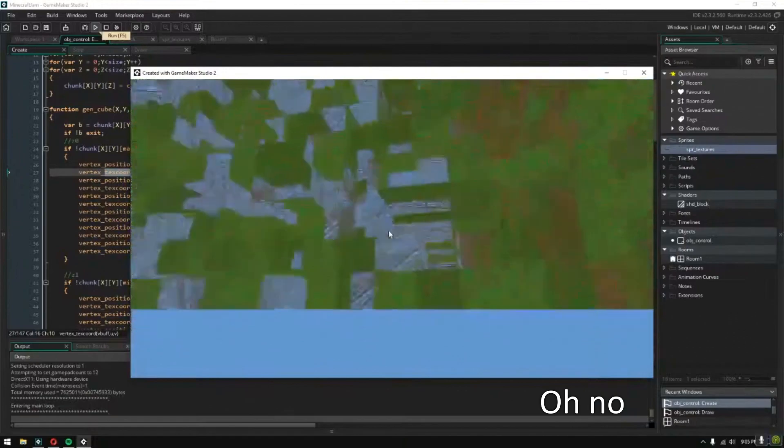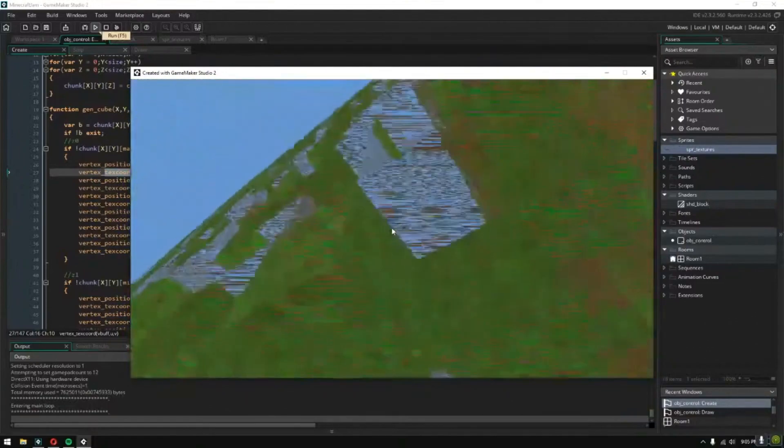Something went wrong with the block texturing. I imagine it's ruining YouTube's video compression.